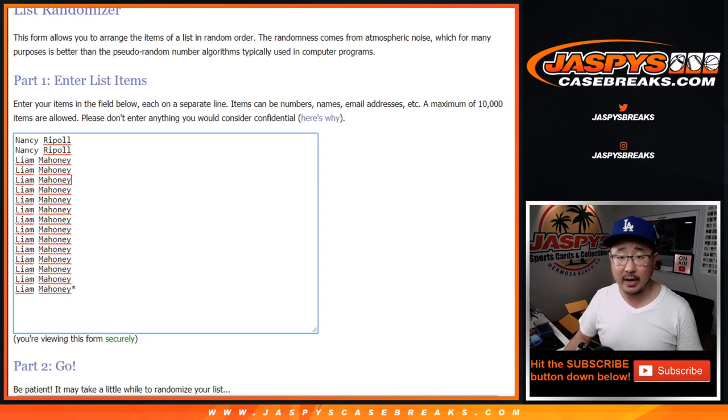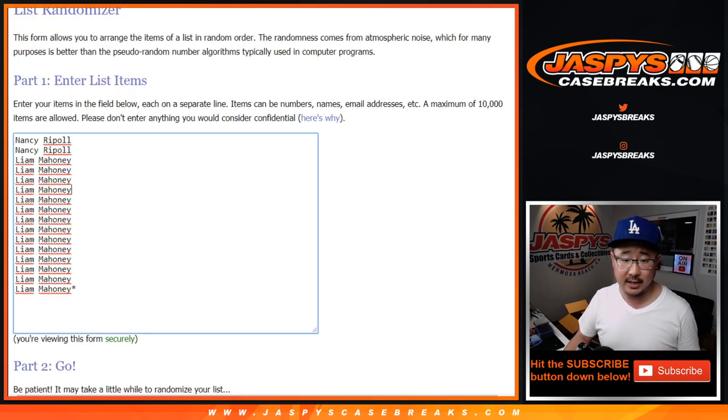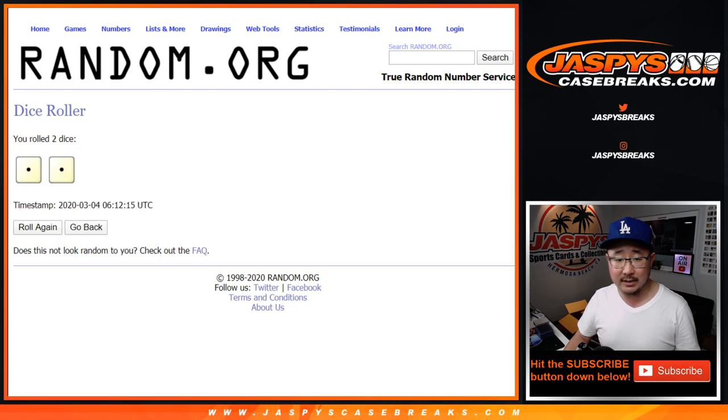Big thanks and good luck to these folks right here. So one spot gets you two teams. And then for the randomizer, we'll randomize the original 16 names, but for this break itself, let's double that up. Let's roll it and randomize it.